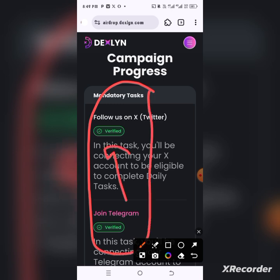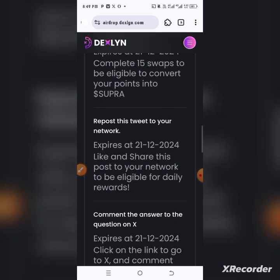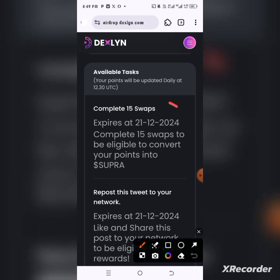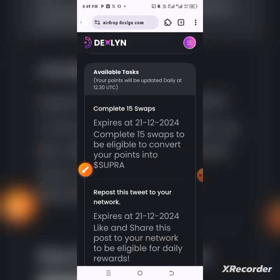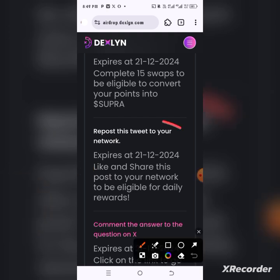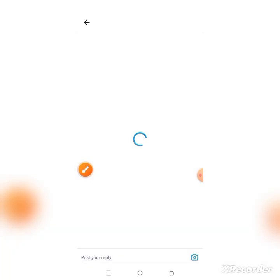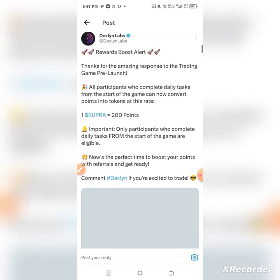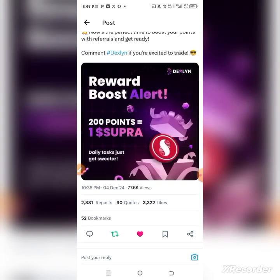Scroll down and you'll see the campaign section. This is mandatory — make sure you do this quickly. You follow them on X, verify, follow them on Telegram, put your Telegram username, and verify. It's very simple. Now scroll down, you'll see 'complete 15 swaps' — we're going to do this very quickly. Also, repost their tweets to your network — tap on repost and it will take you to your Twitter page to repost the post.